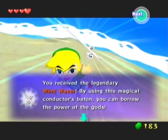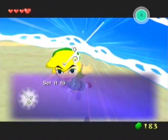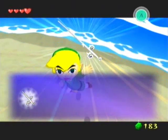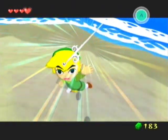No dude, I'm the legendary Wind Waker. By using the magical conductor's baton, you can borrow the power of the gods. Set it to B. Just like every other item in the game. It'll basically just give you a little bit of an overview here, in case you weren't paying attention to what that guy said.